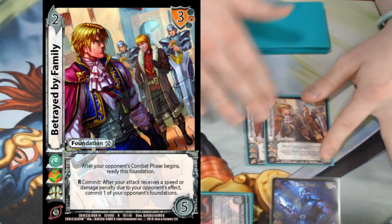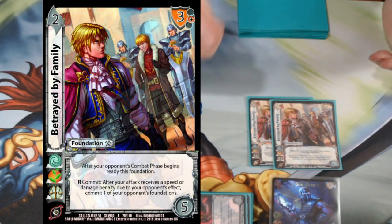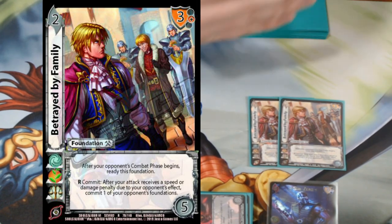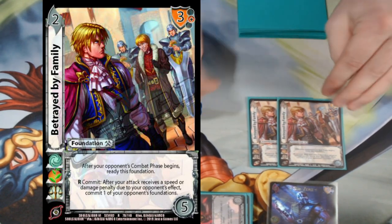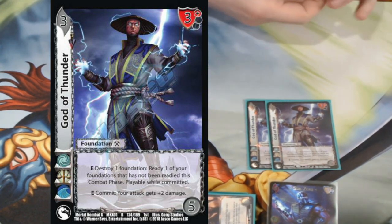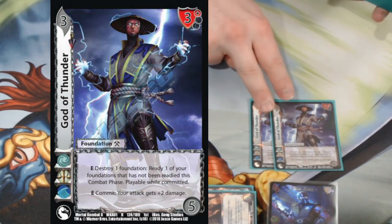We're playing one Betrayed by a Family — another 'gotta kill them' card. It's essentially a baby Tijuana Groceries after it's committed: after your opponent's combat phase begins, it readies itself and the foundation on it. Having that plus one foundation ready on my opponent's turn could make or break whether you survive. Speaking of readying cards, we're playing God of Thunder. It says destroy a different foundation or any foundation, ready it if it hasn't been readied this combat phase. It's great for slinging together a kill turn and making sure your blocking chains happen.